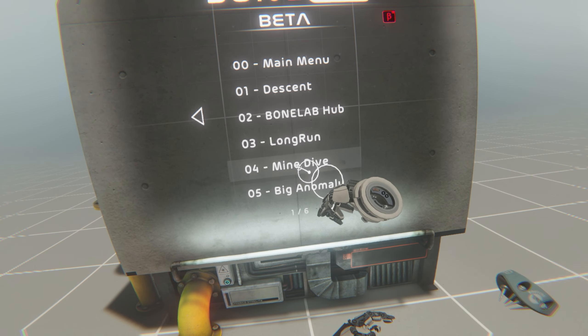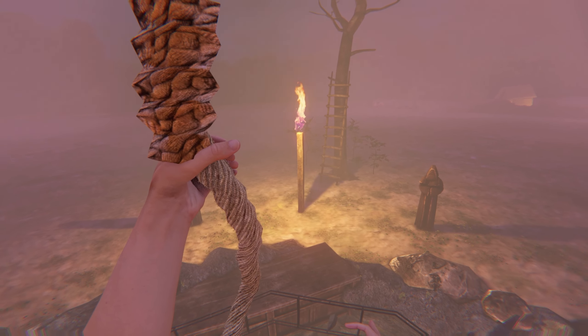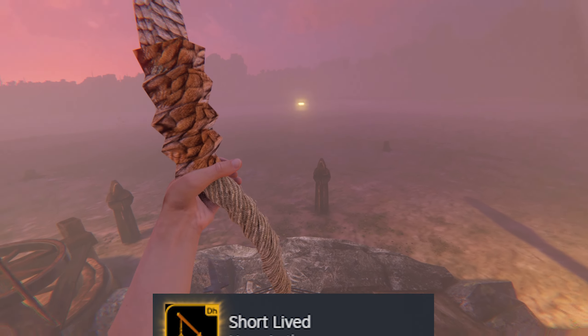The video starts out by me selecting new game plus, which is just choosing beta in the menu, then selecting the level. The first thing I do is not cut the rope, because apparently that's an achievement — I don't know why.